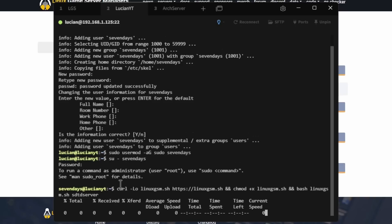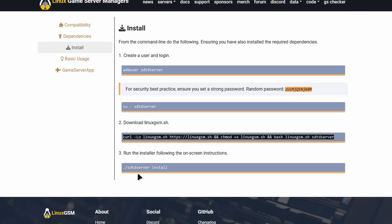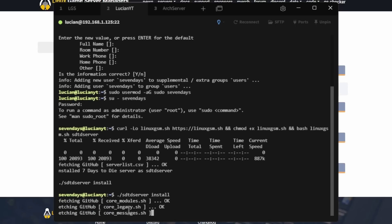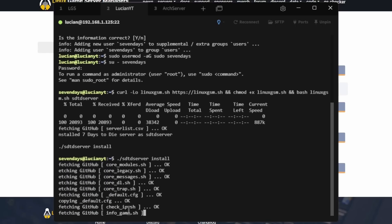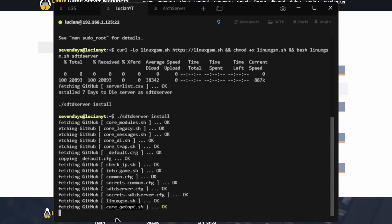Then I'll hit Enter. As you can see, it tells us the next command to run — which by default is also the same next command shown on the website. So we're going to run: ./sdtd-server install, and hit Enter. We'll let this run through all of its steps.